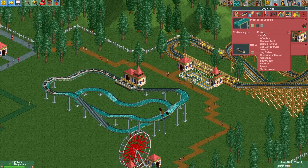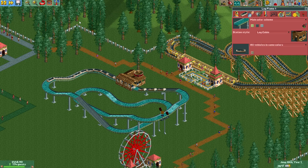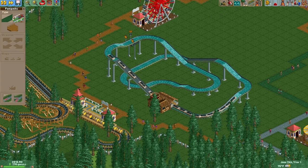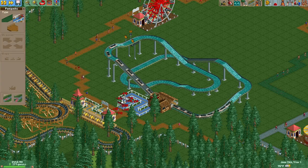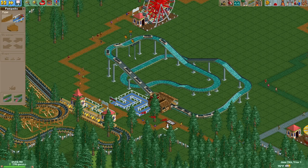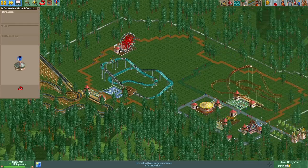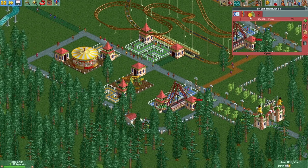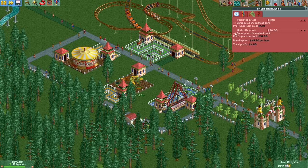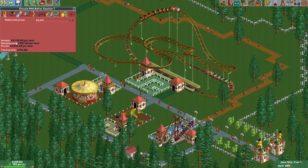I wonder what kind of entrances we have access to. We have access to all the entrances we had in RollerCoaster Tycoon 2, but I don't know if that's because the vanilla game gives me access to them or because this is OpenRCT2. Regardless, let's build our paths for this. Oh nice — we have an information kiosk now. Let's plop that down over by the entrance right there and crank up the umbrella price to $20 as per usual, and the maps to $1.20.